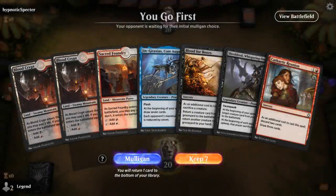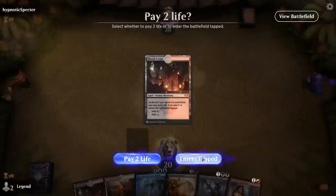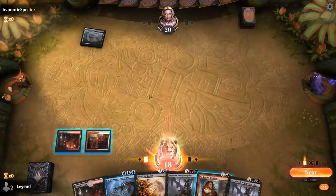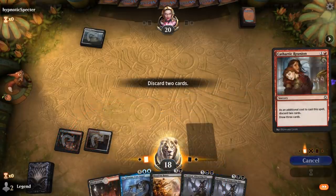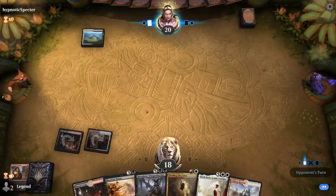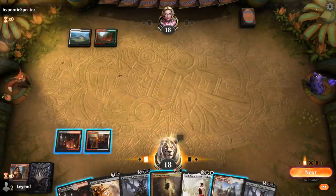We're on the play with a keepable hand. Turn 2 Weekend Reunion, discarding Shieldred and Jin Gitaxias, hopefully finding a creature to sacrifice for Blood for Bones. Facing a tapped Isolated Chapel. Discovery can keep on churning through the deck. We want to keep black mana available after we cast Discovery in case we draw Stitcher Supplier so we can still cast it afterwards. Stomping Ground untapped — not sure what that represents.